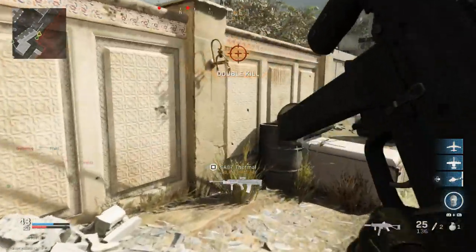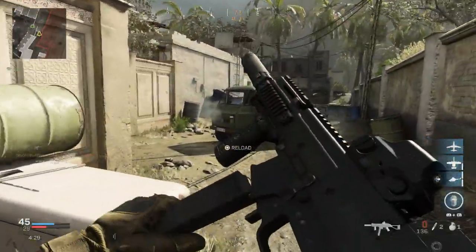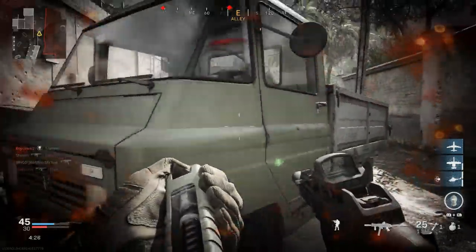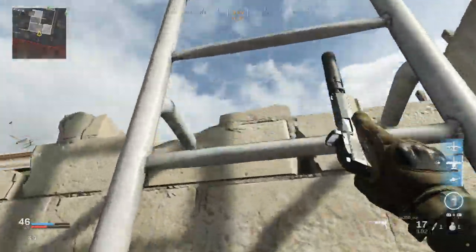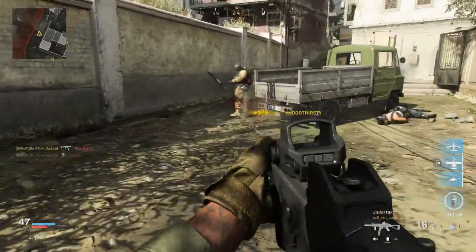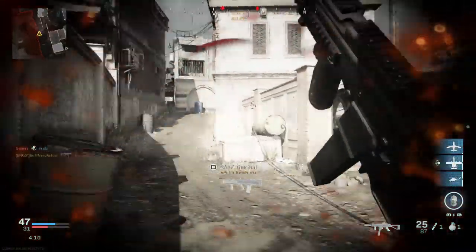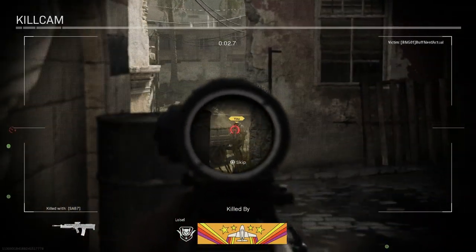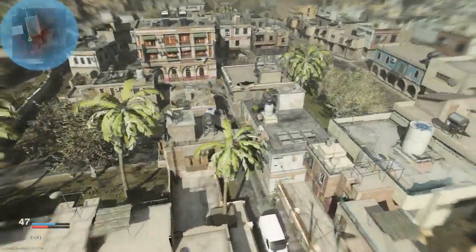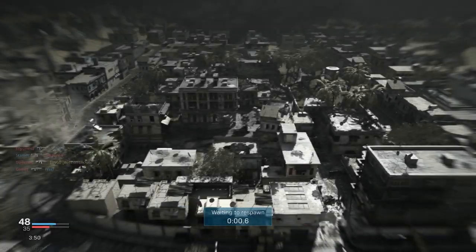Compared to the MP5's 9mm rounds at range, the UMP 45 is much easier to control with much less vertical muzzle climb. The feed system is a detachable box magazine — 25 rounds for the UMP 45 in 45 ACP, and 30 rounds for the UMP9 and UMP40. In game, the Striker 45 Undertaker blueprint reflects this with a 25-round magazine.